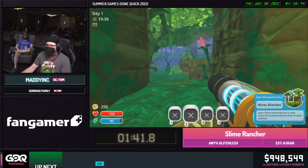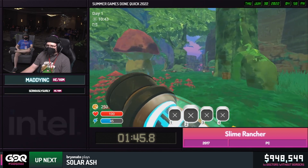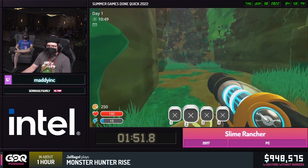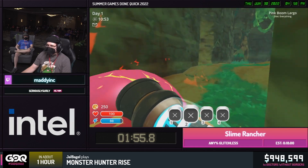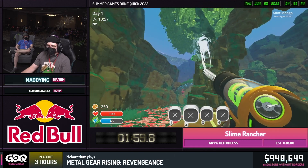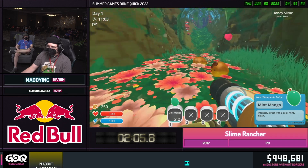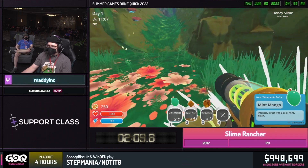Now we are into the mossy blanket. This is where we're going to be picking up all the supplies we need to bring back to the ranch for the rest of the run. We're looking for some mint mangoes, four honey plorts which are dropped by feeding honey slimes. We want four boom slimes to then feed those plorts to to make bigger slimes. And we want some cue berries. We got some lucky enough spawns here — be careful with our shots, we don't have any shots to waste.